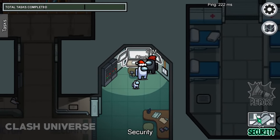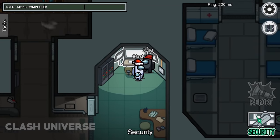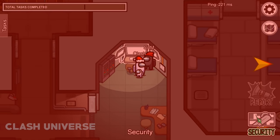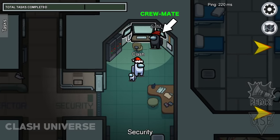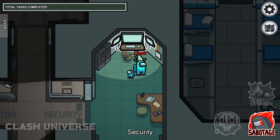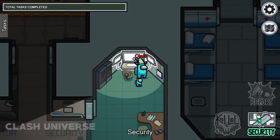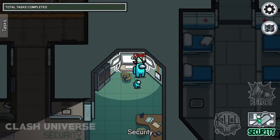Suppose you're playing a match with a single imposter, and you're standing next to one of the players near the cams. If a sabotage occurs, you can clearly say that this player is not an imposter. Because when you come close to the security cameras, the security button replaces the sabotage button — hence it becomes impossible to sabotage standing close to the cams.